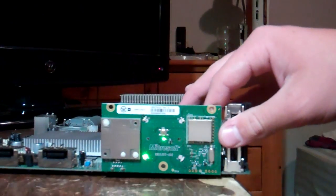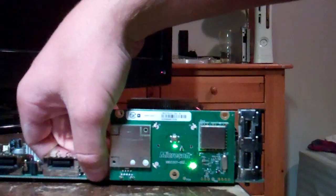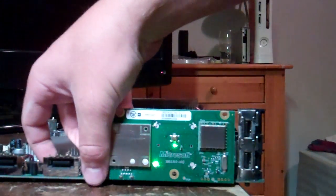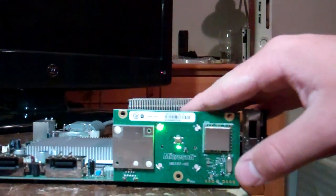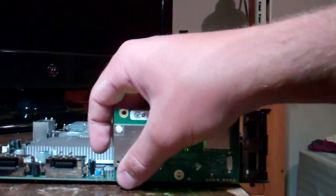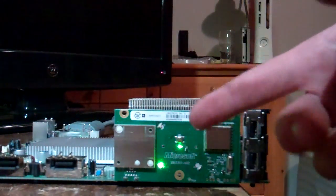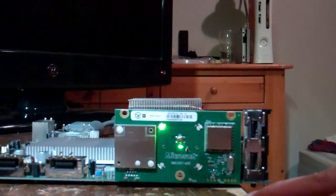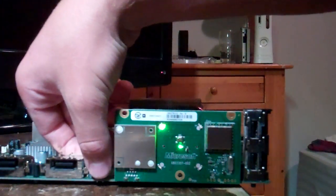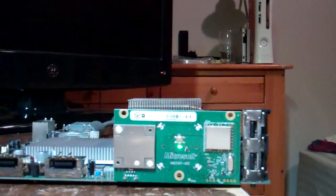So the console does turn on on this unit. But if you were going to check the secondary error code, you'd hold down the eject button, click the sync button, and you can see the lights go around. What would happen on a broken console is lights would flash up as red lights — something like zero, and four means zero, one light would be one, two lights would be two, three lights would be three. The most common would be zero-one-zero-two — one of the most common Xbox 360 errors.